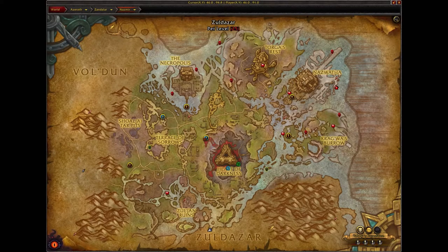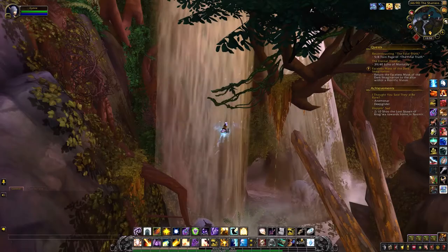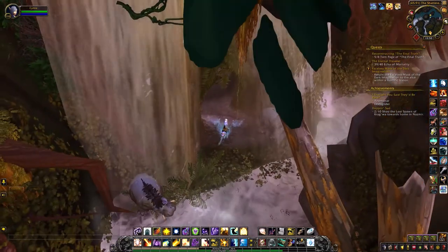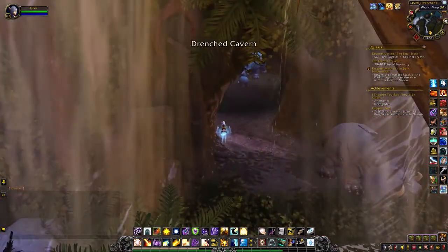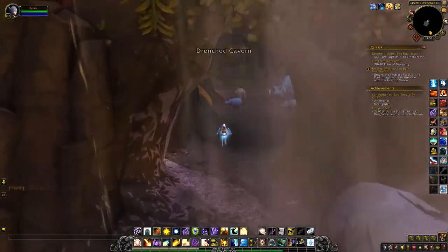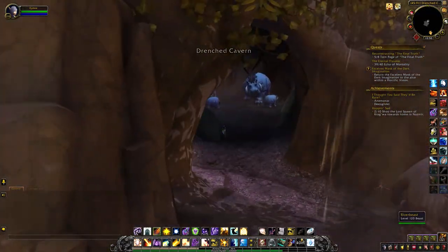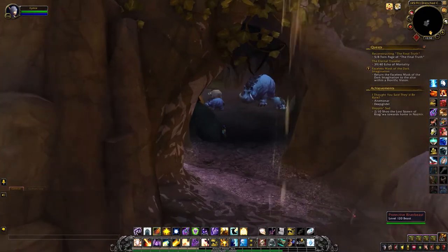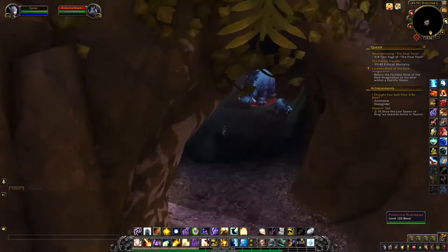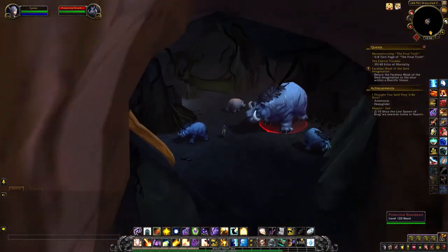I'm just above the U in Zuldazar. Head down into this cavern. The only hostile mob is that protective river beast on the right hand side, and the frog is towards the back of the cavern.